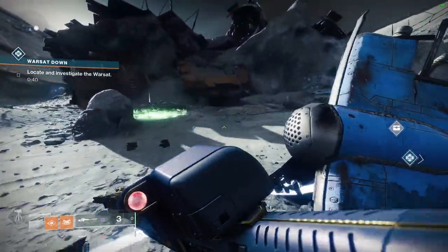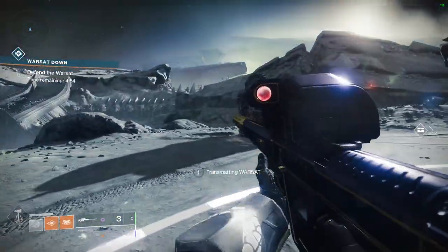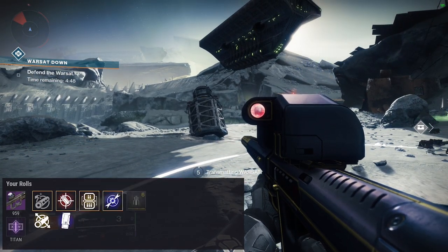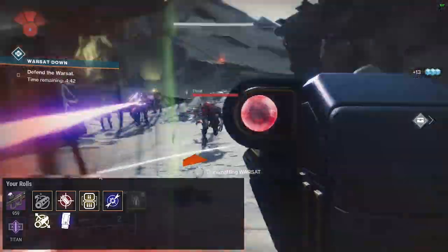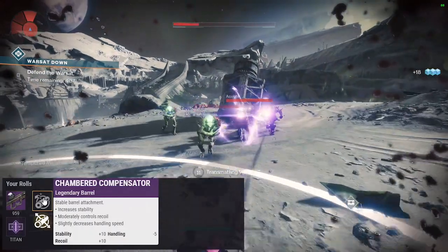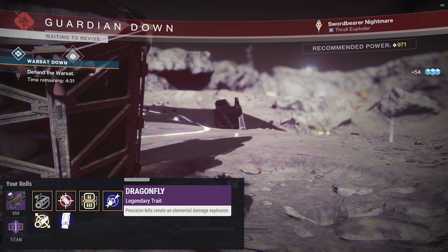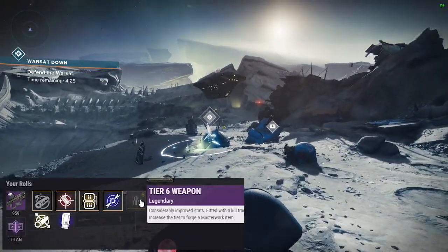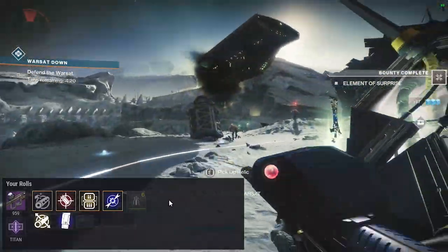Once this season's over, it's gone — like dropping your keys in lava. Farm it up like crazy using that fractaline at the obelisk. My god roll would be snapshot, lead from gold, tactical mag, and arrowhead break. The one I have right now has chambered compensator, accurized rounds, lead from gold, and dragonfly. I'd like snapshot, tactical mag, and arrowhead break, but I'm okay-ish with what I have. It does have a stability masterwork, pretty high up on the stability scale.